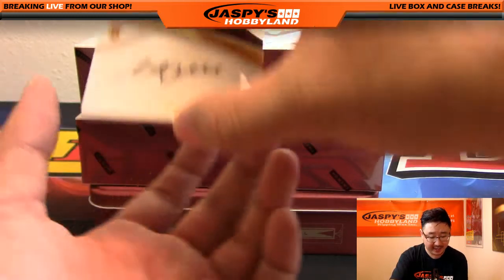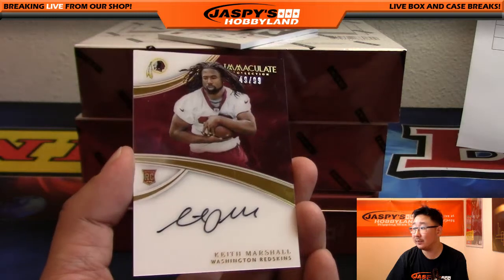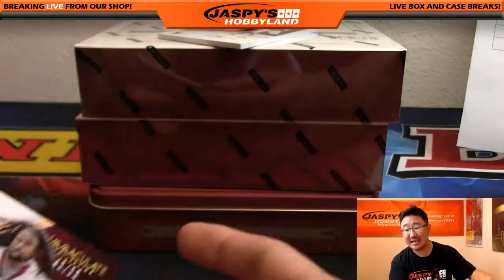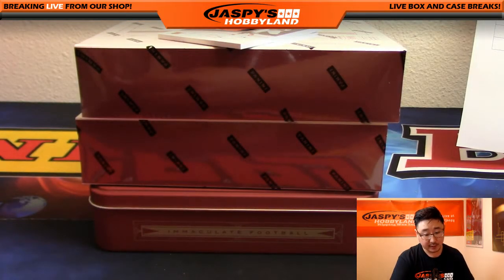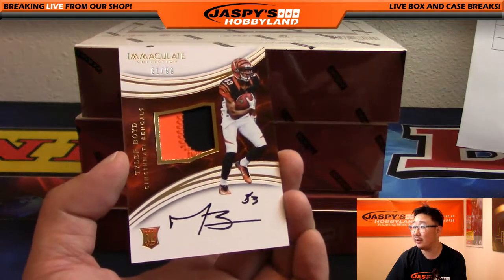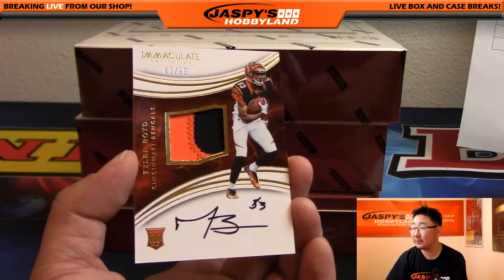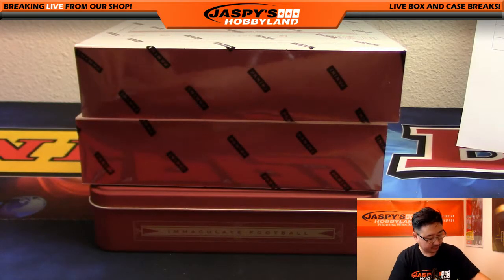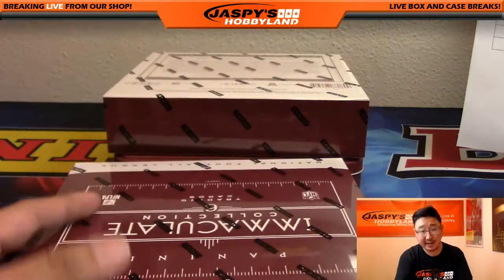We've got a rookie auto — Keith Marshall for the Redskins, 49 out of 99. That'll go to the NFC East, that goes to Kev in California. And 61 out of 99, a two-color patch autograph, Tyler Boyd for the Bengals and AFC North. Another one for Mark Nyquist. These are quick little half-case random division breaks. Let's do the next box.